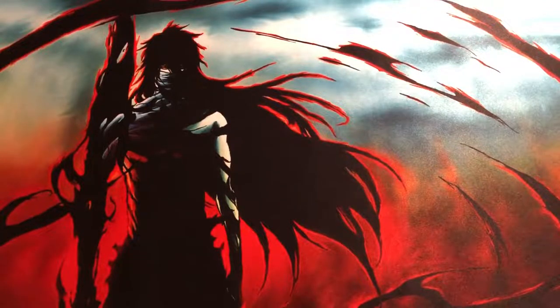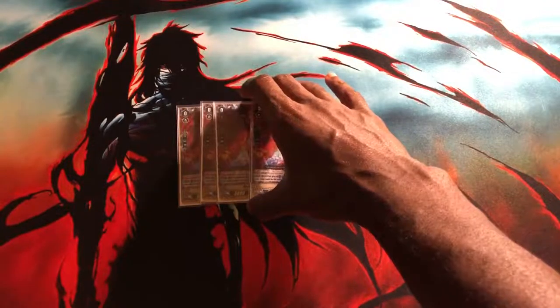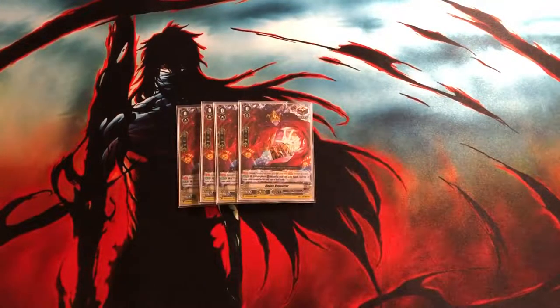Next we've got four copies of the Draw PG, Hades Hypnotist. This card is pretty standard. It's very important for getting a PG on a draw trigger, which saves some deck space and also allows you to guard with it from soul when you use it with Wandering Dragon, because it does not specify that it has to be placed from hand in order to get the PG effect.